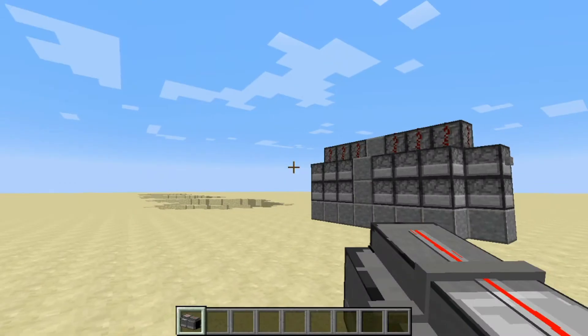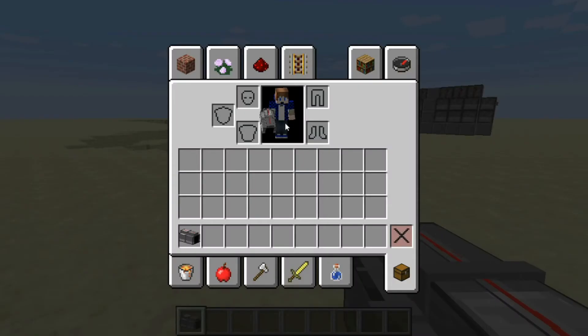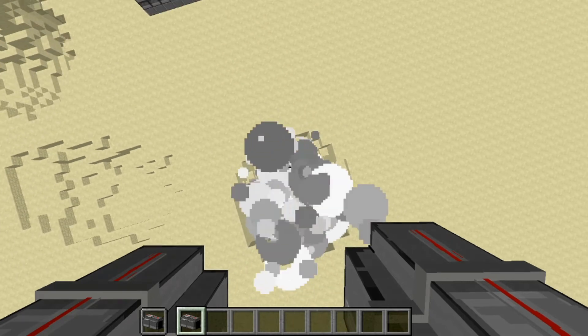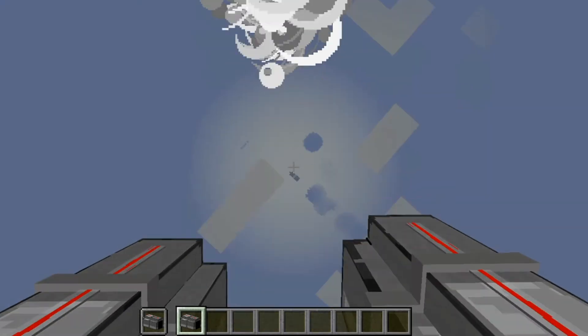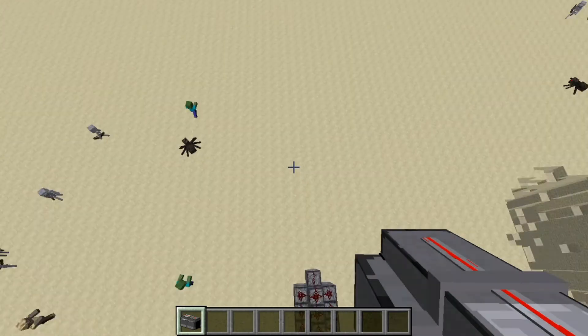I figured I'd add in some clips of me just destroying some bosses with it — because why not? One more cool thing I figured out: you can dual wield it. You can fire both at once, and if you fire both at once downward, then you can just rocket into the stratosphere. This doesn't work if you only have one — you kind of just slowly hover. But if you have two, then it works.